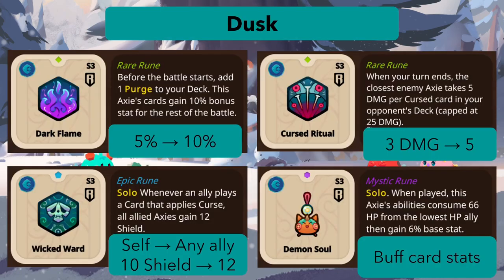Finally for dusk: Dark Flame goes from 5 percent to 10 percent. Curse Ritual goes from 3 to 5 damage — a small buff that might enable some curse builds in the rare era. Wicked Ward is now an epic rune with a big change: whenever any ally plays a card that applies curse — not just this axie, any ally — you gain 12 shield. In a full curse team, you could be gaining 36 shield per turn at minimum, which is very significant.